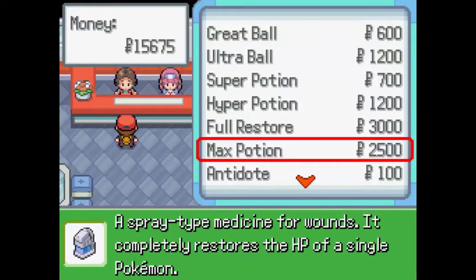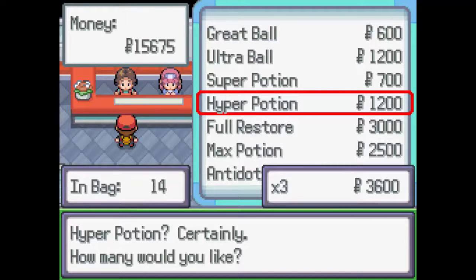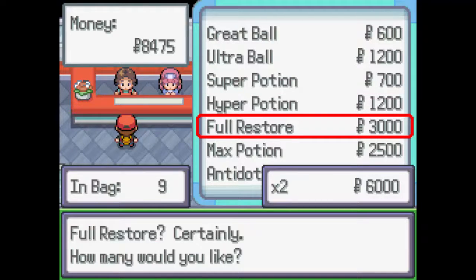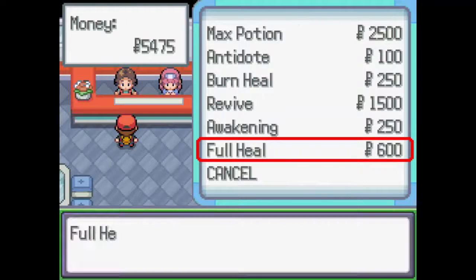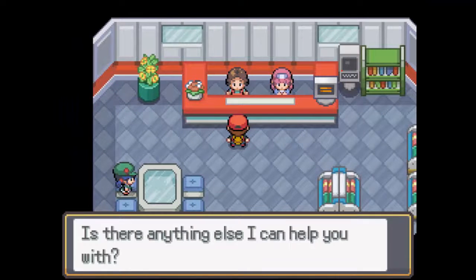We have some decent money here. I'm gonna start — oh god, we already do have Hyper Potions. Well, someone should've told me that! Let's get those up to 20. I also didn't notice we didn't have — I'm gonna get one just because I'm OCD like that. How many Full Heals do we have? We have eight — you know what, good enough.